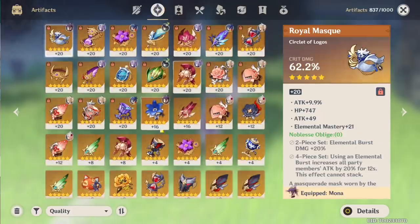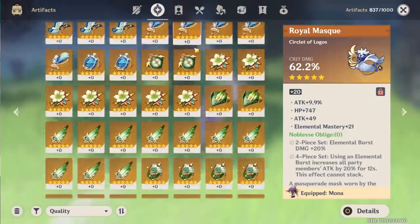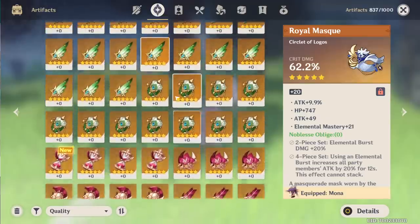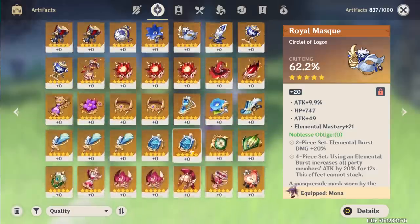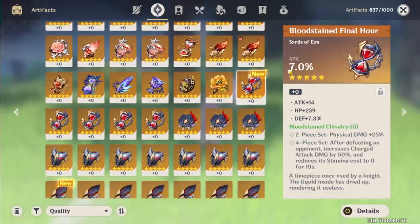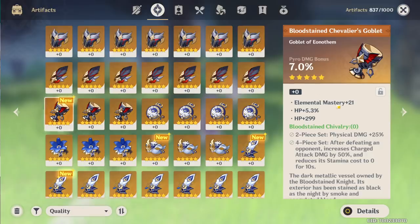That actually equates to around 80 runs — we've done a lot more than that. You can see our artifacts here — we have a pretty decent selection of them, but do we have any good ones? Not really. Let's take a look at these new unchecked ones first. Two flat subs here on the hourglass automatically makes it meh. In most cases, attack percent is what you want on the hourglass, and the 1% is defense, so it's pretty bad. Def, HP, def. We have pyro damage bonus here on the goblet with elemental mastery — it's really not that great.